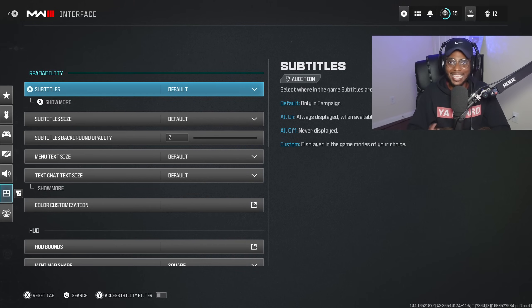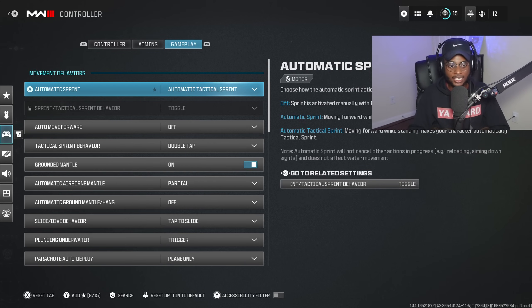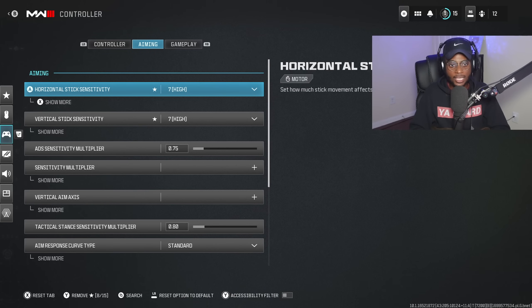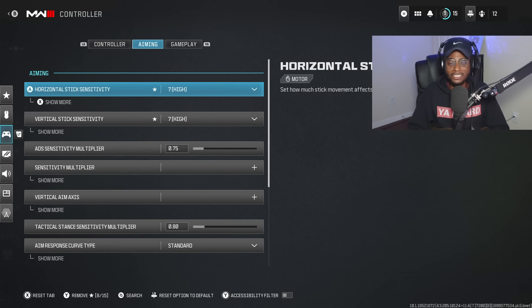Those are all the settings you want to adjust in Modern Warfare 3 before your first match. Key takeaways: enable automatic tactical sprint under gameplay; for aiming, start in the four-to-six sensitivity window if you struggle with long range, or bump up to seven if you've been improving; do the same for vertical; and set your ADS sensitivity multiplier to 0.75. These settings are guaranteed to help you improve your gameplay. Drop a like, subscribe, and turn on notifications — hope these help and I'll catch you in the next one.